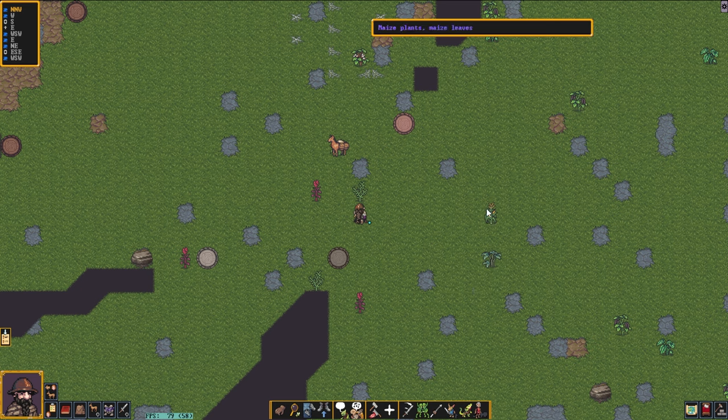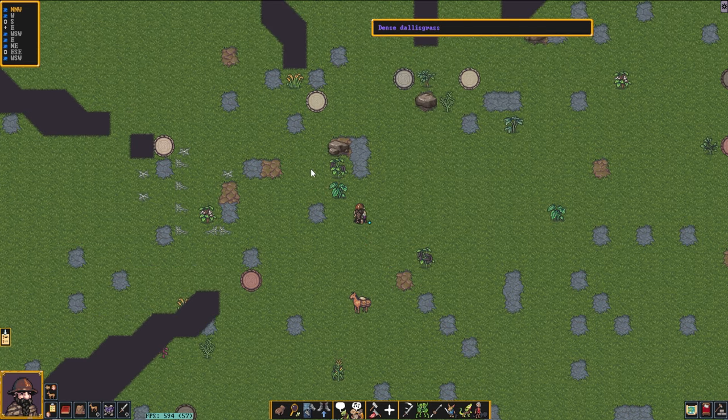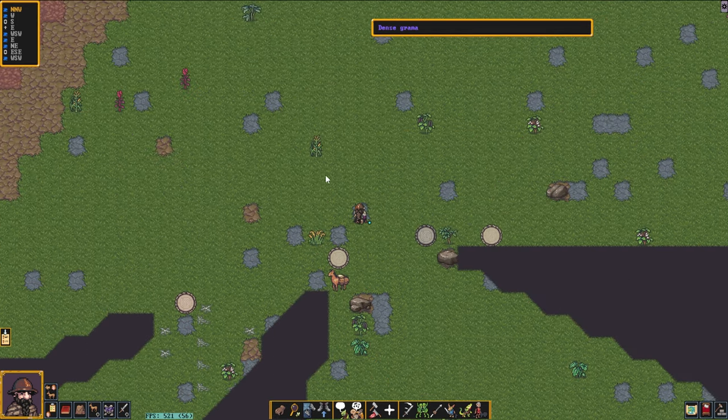So when we glance around in this forest, you can see that there are some plants around. There are maize leaves, mung beans, mung bean pods, as well as taro. Taro is a root vegetable which needs to be uprooted and then cooked in order to be eaten. Many fruits, such as mung beans, can be picked — you can grab their mung bean pods, but they are not edible unfortunately, and your dwarf will simply lick them.